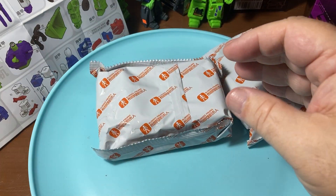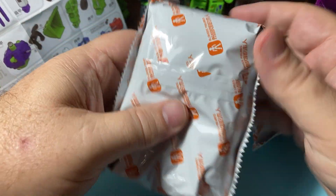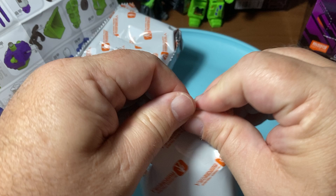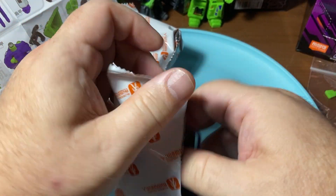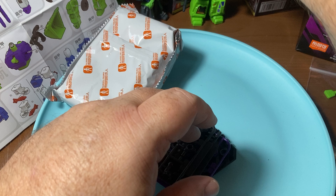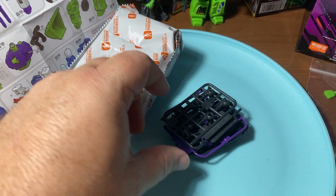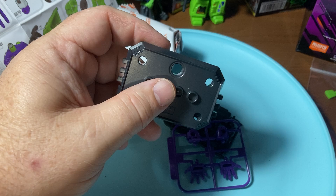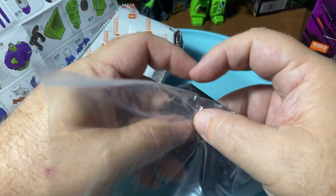Trust me, these are not hard to build. This is where all the unique pieces are - here are the pieces where the colors are different for each one, well, most of them. Guessing from the purple I see right away - I've not built Tarn yet and I've not built Smokescreen. Which one do you think the purple one is? That's right, it's Tarn.